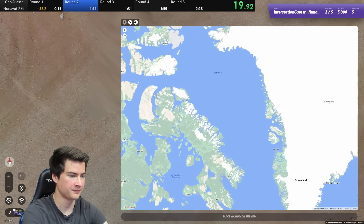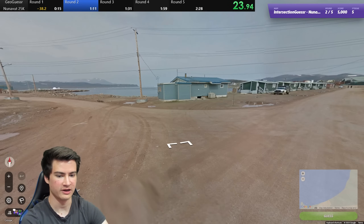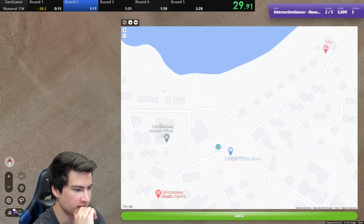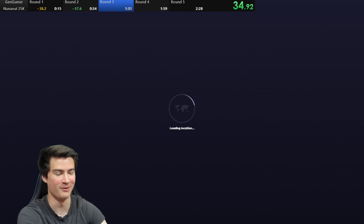Okay, this is the Q town — Iqaluit — over here. Near the water. Street F like that. That should be distinct with the water right there. Let's see. Yeah, is it this? I would assume so. Yes, it is. Come on.